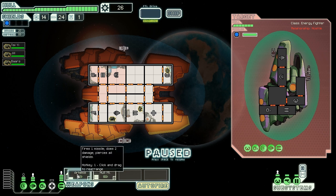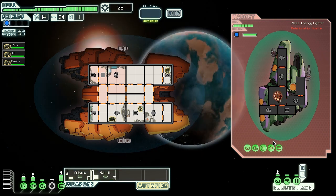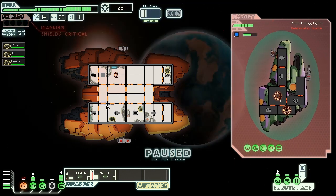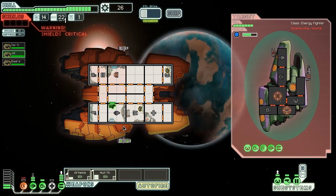Fires one missile, two damage — might as well fire it twice. For safekeeping, we'll get the Artemis firing there. The whole missile does twice as much damage, so it'll do four damage in systemless rooms, which is good. Doesn't really matter right now because — oh, that's bad. Shields are down. Should've got a guy in the shield room. What were you guys thinking? Not putting a guy in the shield room — that was a bad decision. Now we're going to take a bunch of damage.